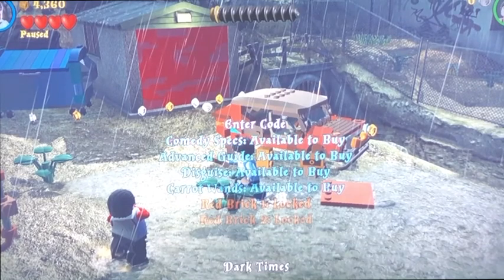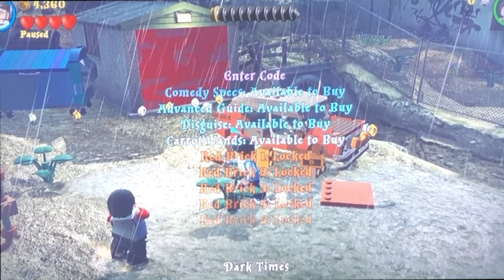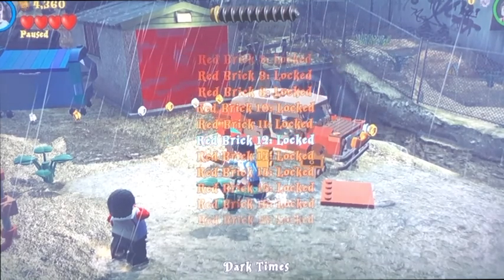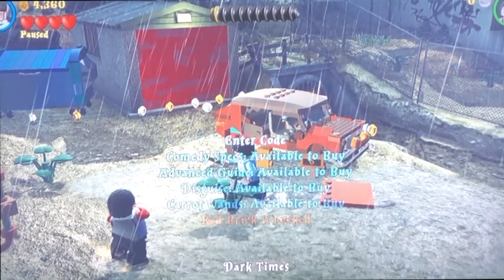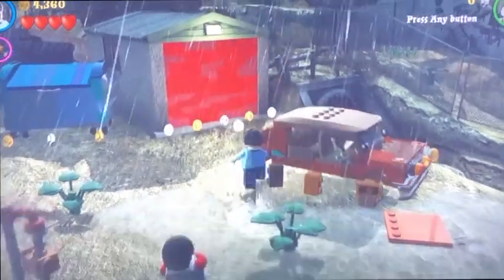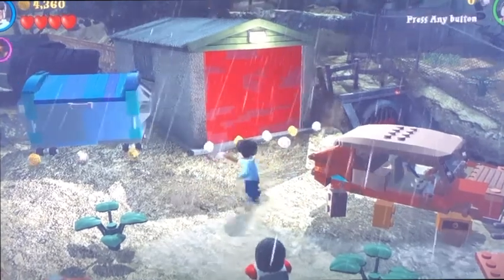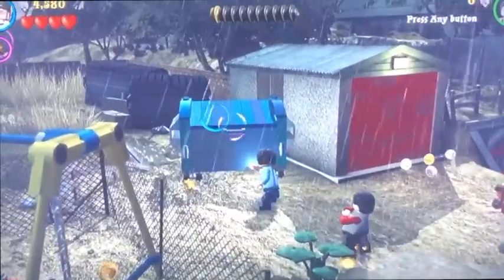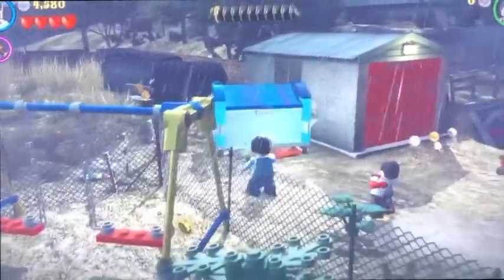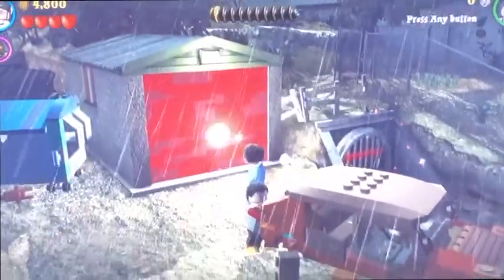Comedy specs. Advanced guide. Carrot wands. There's 20 — I'll do that later. Because I don't want hints. Motion blur. Hints off, okay, there we go. I don't need these hints. And it's weird — I feel like it's a bit slower. Maybe because I need fast magic on?